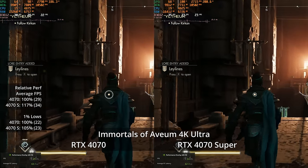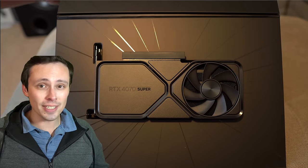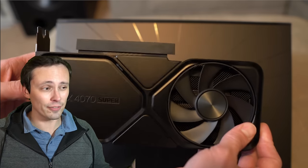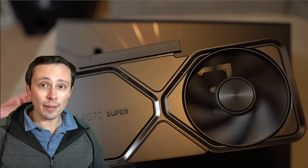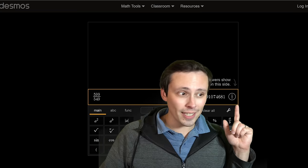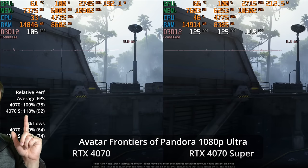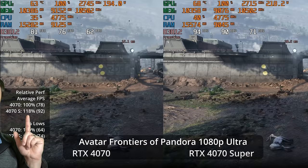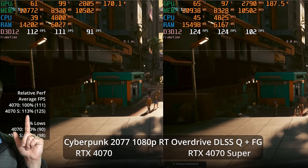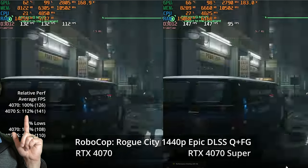Final thoughts: the 4070 Super's value depends entirely on actual retail pricing. Founders Edition MSRPs are $549 and $599 — a 9% price increase for the Super over the non-Super. Looking at relative performance across all games and settings, the 4070 Super is always more than 9% faster when not CPU limited — generally in the 10–19% range, with about 15% being typical.